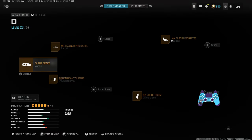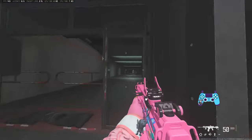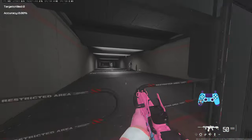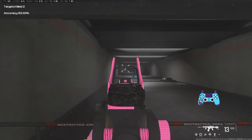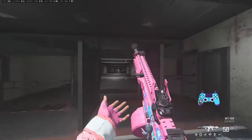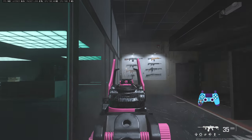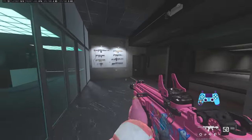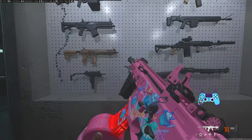Next we have the MTZ 556 — very versatile. You can use this on either map. On Rebirth, especially Fortune's Keep, it's fantastic for gunfights within 50 meters, but even on big map it is very good to use. Slightly slower TTK but very beamy. Here's your build — 900 bullet velocity, which is really very good. The recoil pattern is very similar to the Subverter: up to the left, up to the right, then straight up. So pull down to the right, down to the left, then straight down, and you can get all bullets going exactly where you want.